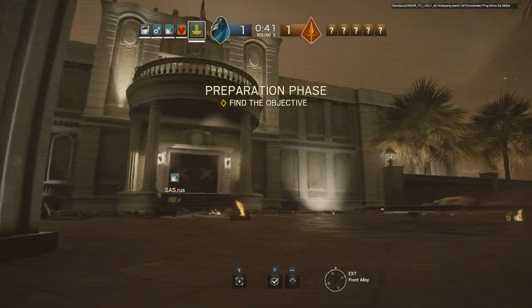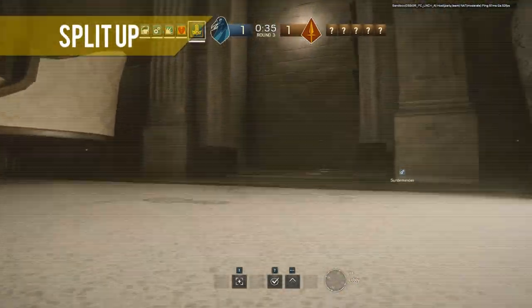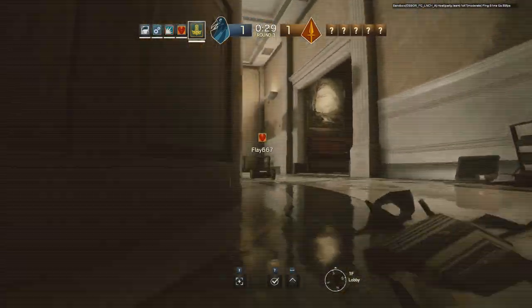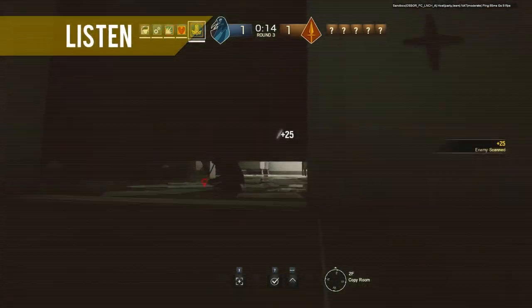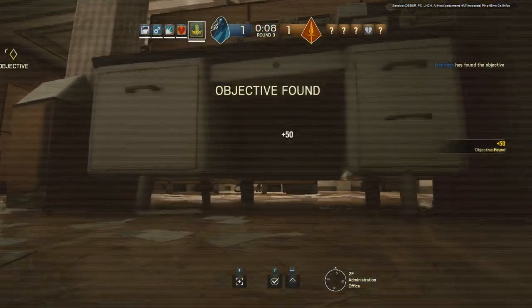A couple of tips for locating the objectives: number one, look out for where your teammates' drones are heading and go in a different direction. If you split the drones up you'll cover more ground and are more likely to locate the objective. Number two, use sound to locate the defenders — they'll be putting up barricades that make loud noises. Move towards the sound as they're likely to be setting up to defend an objective there.